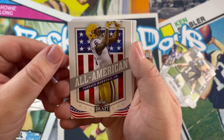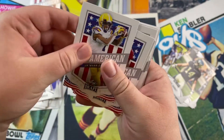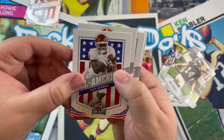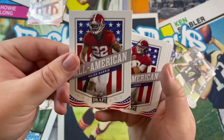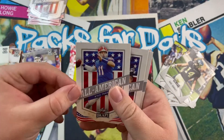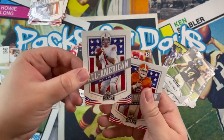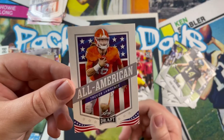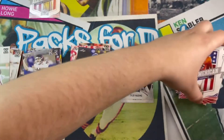All right, here comes the All-American subset. Marshall All-American, Chase, Smith, Trey, Travis Etienne, Harris, Mac Jones, Kyle Pitts. I really wonder where the 49ers are going to go with their pick. Justin Fields and Trevor Lawrence — sweet looking cards, that's the back. All right, so let's get into the autos — that was a quick run through the 50-card base set.